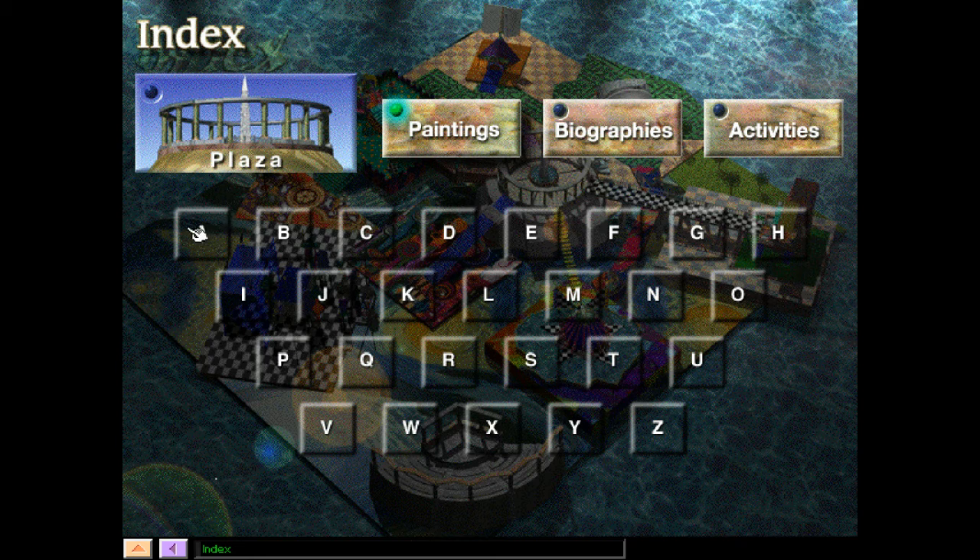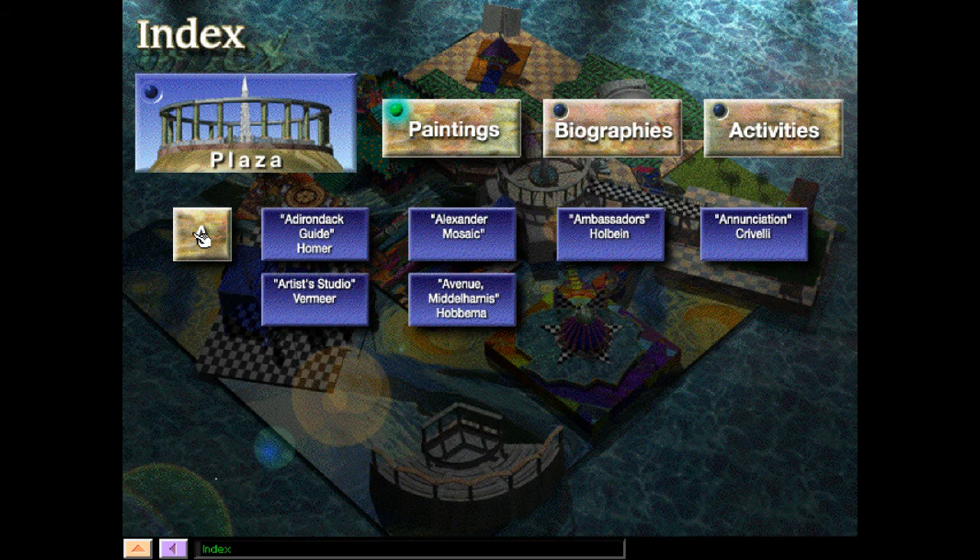So, we have the whole alphabet right here. Let's try clicking on A. We have the Adirondack Guide by Homer, the Alexander Mosaic, The Ambassador's by Holbein, the Annunciation by Crivelli, Artist Studio by Vermeer, Avenue Middle Harness by Hobbema. Let's get started — this is very exciting. Let's try the Adirondack Guide from Homer.